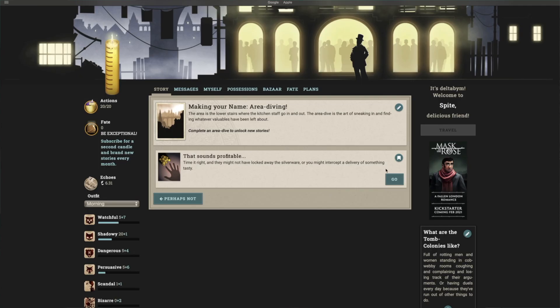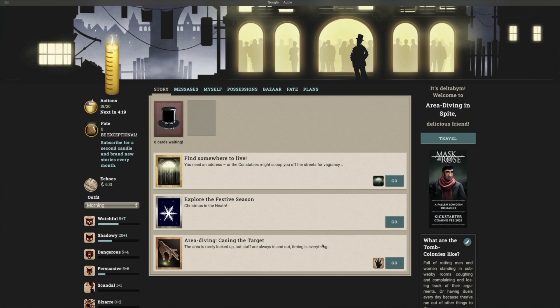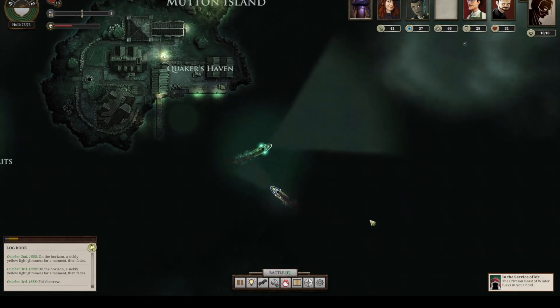Sunless Seas is a sequel to Fallen London. Fallen London is an in-browser text adventure game where you make actions, have stats, and make decisions and try to make your way in the subterranean London. Sunless Seas expands on this idea both in mechanical scale and in physical locational scope. You can now explore the entire Unter-Zee equipped with a ship.